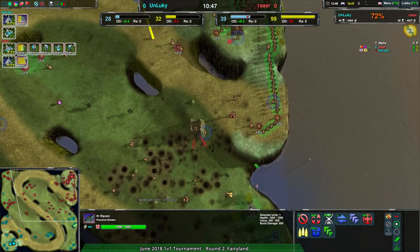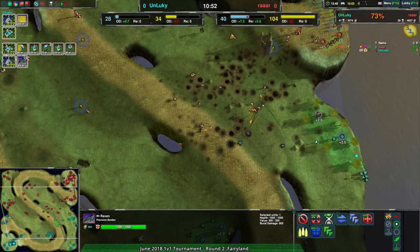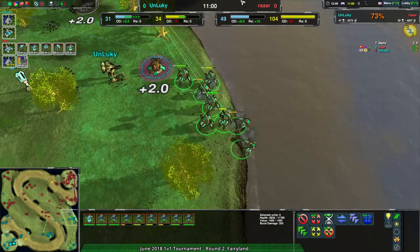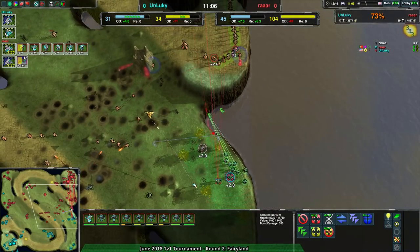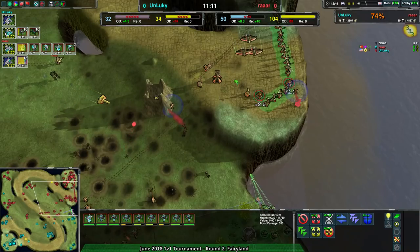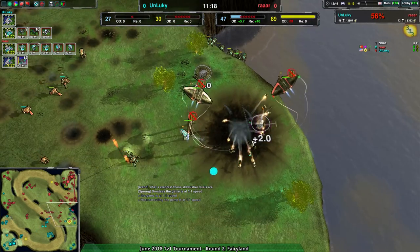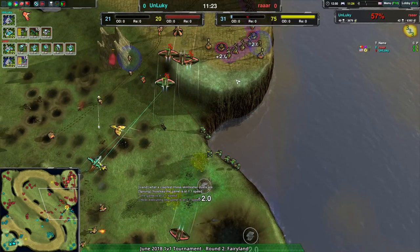RAR has the economic advantage and Unlucky can't really deal with that - they don't have the tools to push through despite a decent army spread. Unlucky goes for a sneaky assault with hermits flanking around the sides rather than heading to the main army. Unfortunately they haven't spotted in time - Unlucky's commander comes under heavy fire and goes down. That was a recon commander too - it could have jumped and gotten out of there very easily.